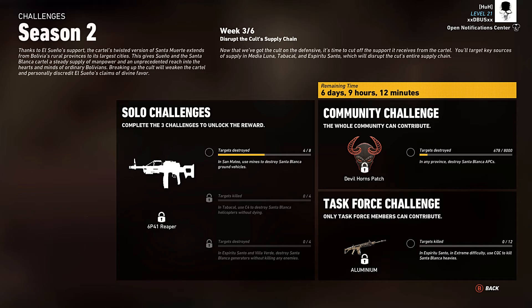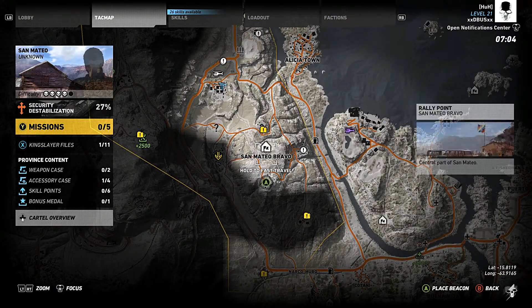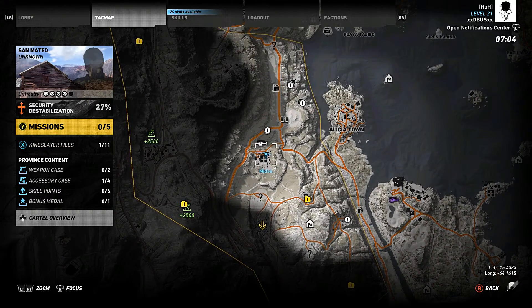It says in San Mateo use mines to destroy Santa Blanca ground vehicles. A good spot I found was I fast traveled to San Mateo Bravo, and then I went over here to the boot camp.